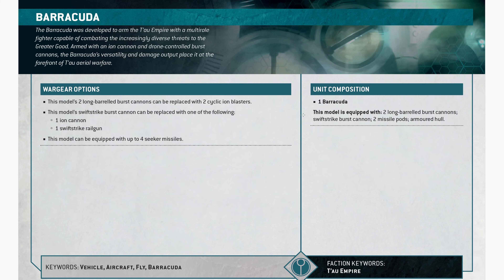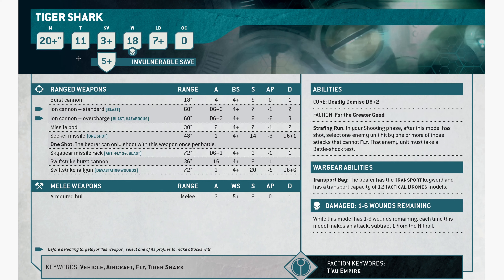The Barracuda is 220 points — minus 1 to hit, pretty tough. It comes with 2 long-barreled burst cannons, a swift strike burst cannon, 2 missile pods, and an armored hull. The 2 long-barreled burst cannons can be replaced with 2 cyclic ion blasters — I'd probably do that. The swift strike burst cannon can be replaced with a swift strike railgun or an ion cannon, and you can take up to 4 seeker missiles. It's actually pretty good with a lot of firepower: 2 missile pods, a railgun, 2 ion blasters, and 4 seeker missiles.